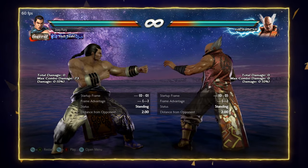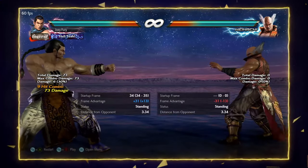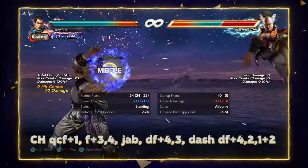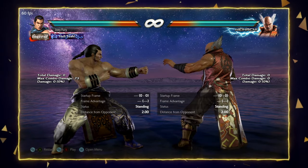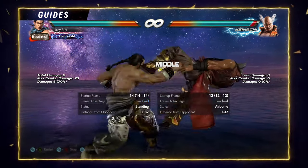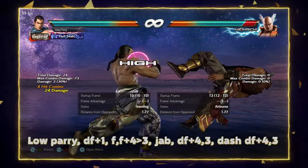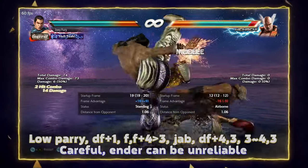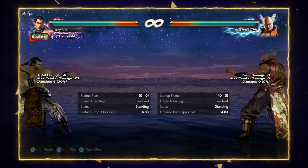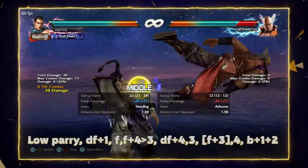Here are the combos off of counter hit QCF 1. If we want max damage, we do this route. If we want to make things easier, we can do forward 3-4 at the beginning instead. Last thing — low parry combos. These are very important routes to get down because they get you a lot of wall carry while still maintaining pretty high damage. I've seen a lot of Feng players doing multiple down forward 1 combo routes and they're just missing out on so much damage. You can get a lot of wall carry, or if you need damage, there's a route for that too. The 3-slide 4-3 ender is a little sketchy — for more reliable damage, you can modify the route accordingly.